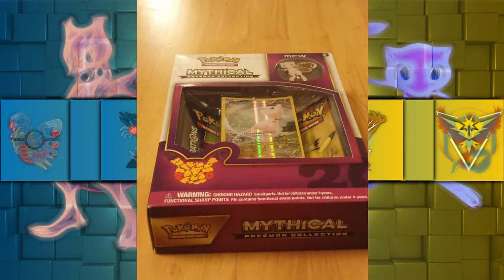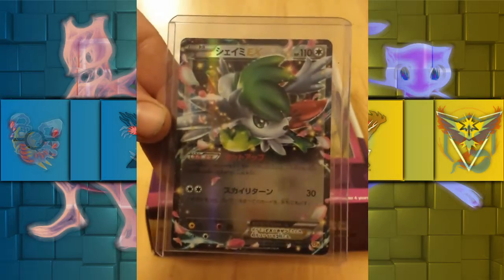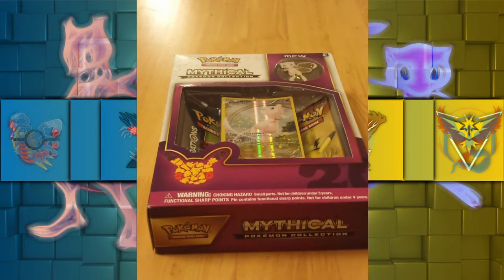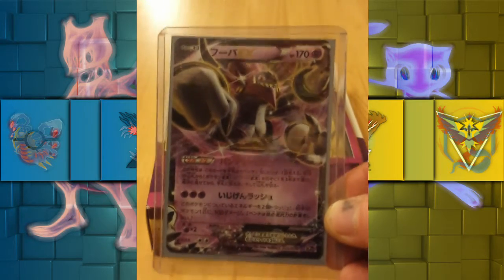It's for a single card each. Whoever gets the better pulls wins. From my side, I'm putting in the CP4 setup shaming. And Matt, from my side, I'm putting in a first edition CP5 Hooper, obviously with the ability that everybody likes.